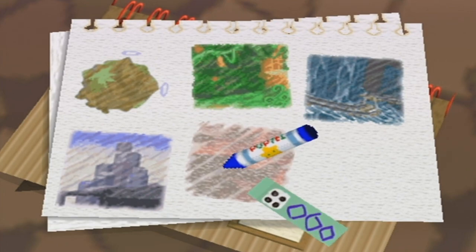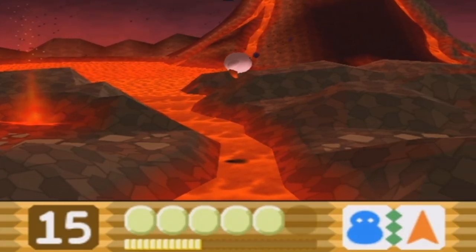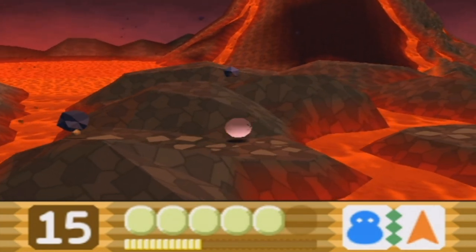This is the fourth level of Neostar, which is the fourth world. Upon entering this level you will see that rocks are falling from the sky! This Volcano is very, very active.